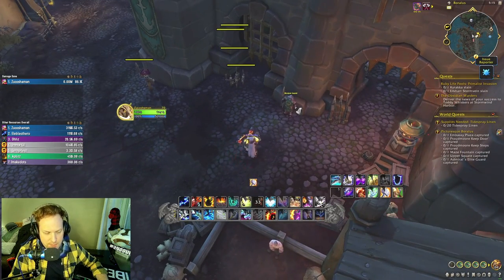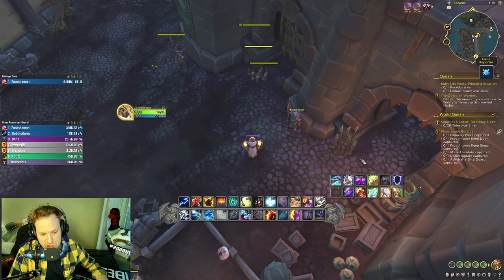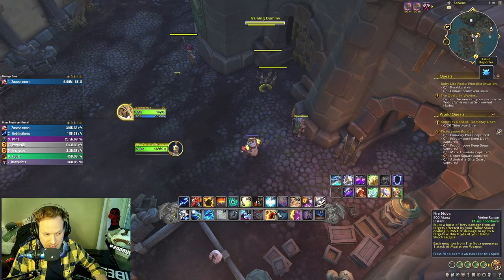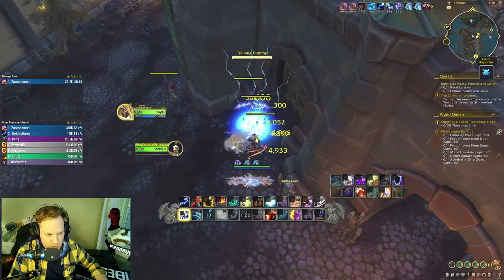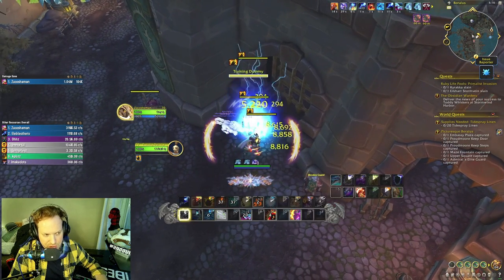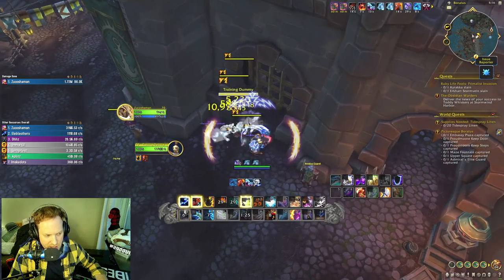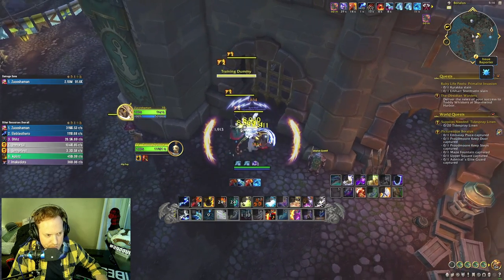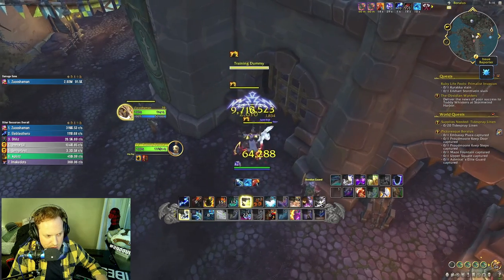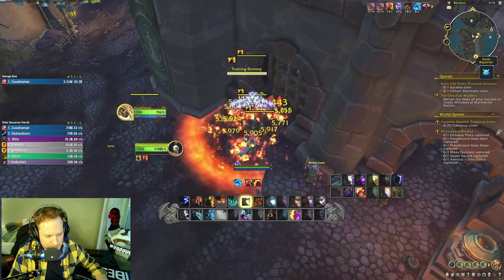You can actually switch weapons to get double Flame Tongue — though it doesn't make a huge difference. The rotation still starts with dogs and Primordial Wave spread around, then detonate with Fire Nova. Tab targeting through targets to get Hot Hand procs going — Crash Lightning, Primordial Wave, spread it, Lightning Bolt, then detonate with Fire Nova.